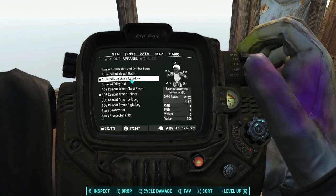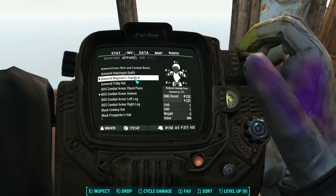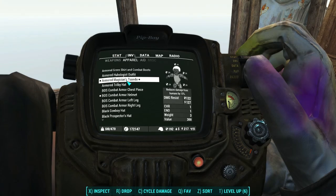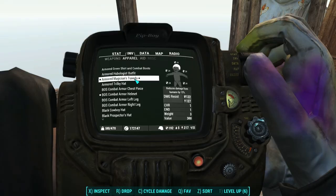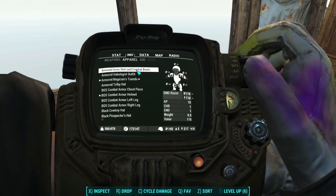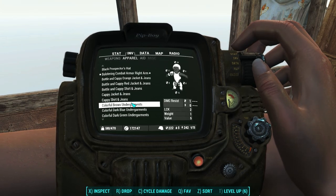Just to put that in perspective, the Mechanist's outfit — the outfit you get from the Mechanist — is just like the Magician's Tuxedo. It too can be upgraded with Ballistic Weave, and it gives you the head slot free. But it also comes with its own Ballistic and Energy damage resistance — I believe it gives you plus 70 and plus 15 resistance respectively. So it's going to be a better choice in pure damage resistance than the Magician's Tuxedo. This one does have one Charisma and one Endurance, and a legendary effect that reduces damage from humans by 15%. You just weigh the odds.